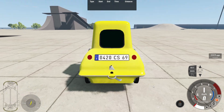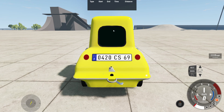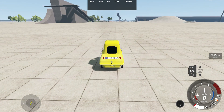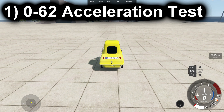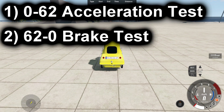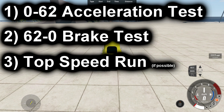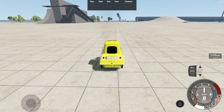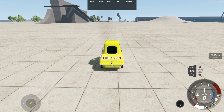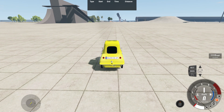For our basic performance test, the first one is the 0-62 acceleration test. Next would be the 62-0 brake test. And lastly, a top speed run with this particular vehicle — to see how light it is and how this engine performs. Maybe it could beat it, but I'm not too sure.